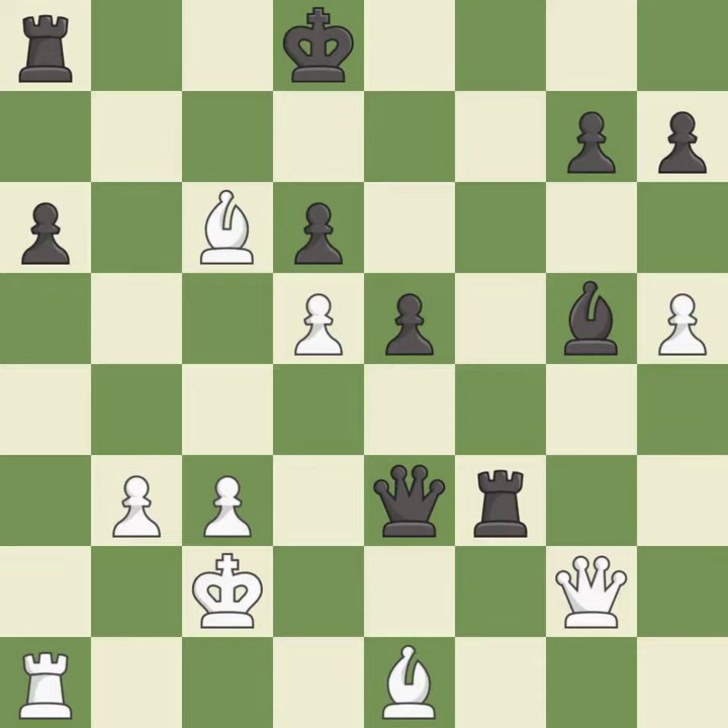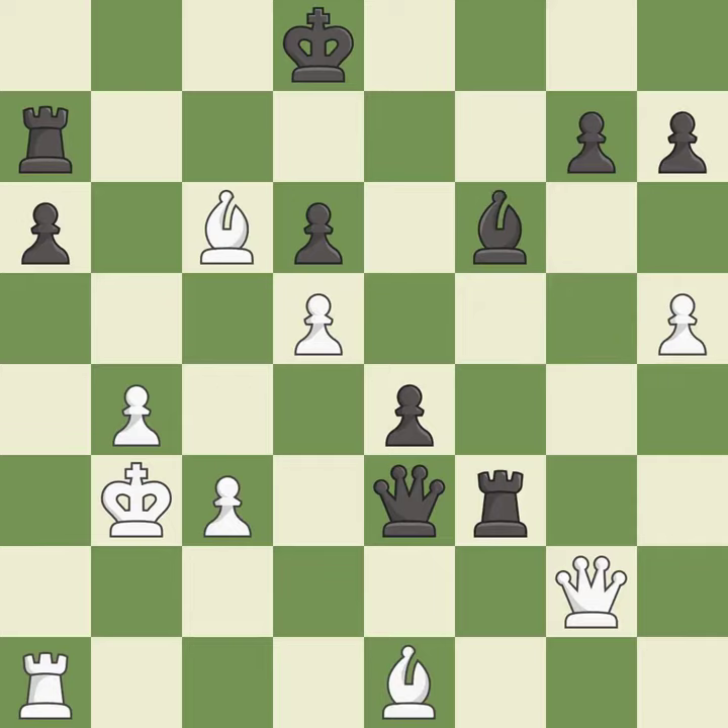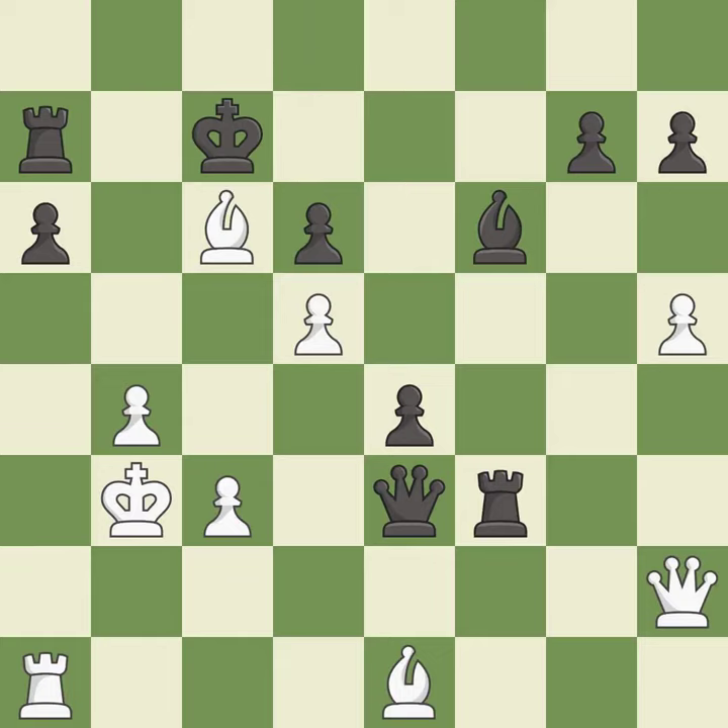This protects the attacked pawn — it is best. This activates a rook by developing it off of its starting square — it is good. Right on target — it is best. This pushes a passed pawn — it is best. Very precise — it is best. That's what I would have recommended — it is best. That's not a mistake but it's not the best move either — it is good. This defends the attacked pawn — it is good.